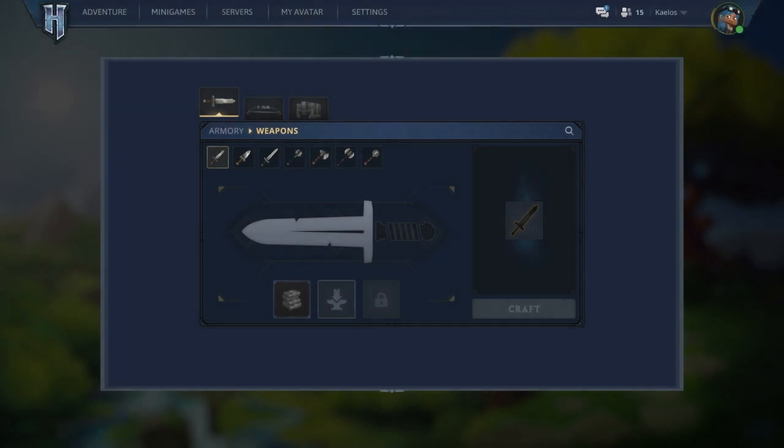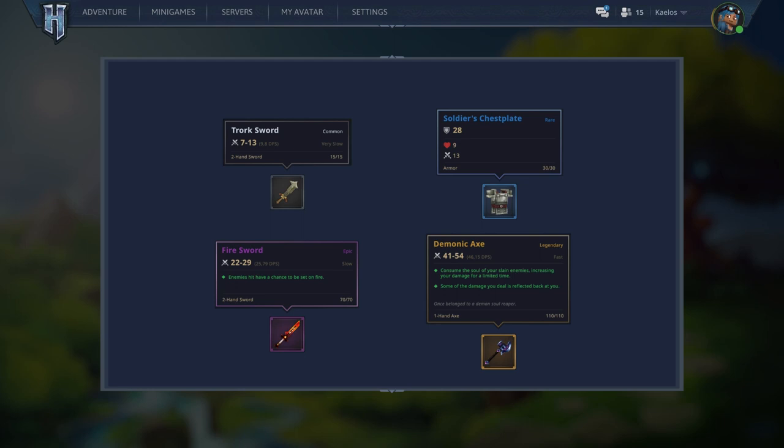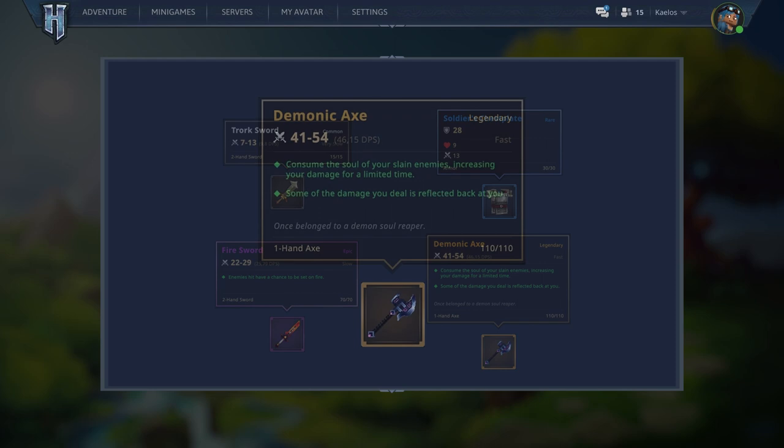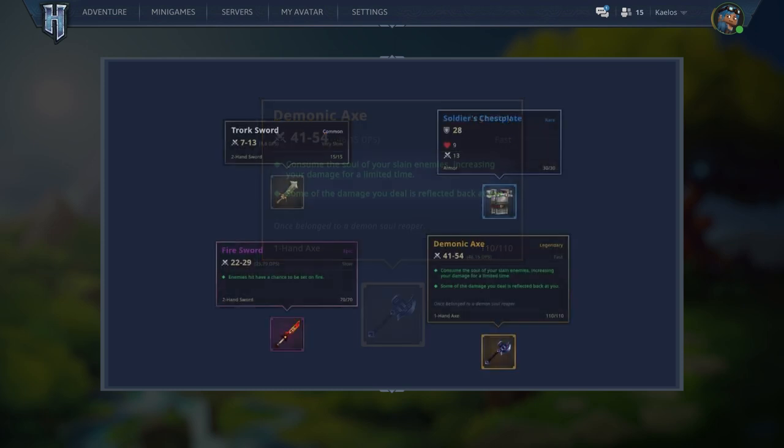Next up we have an armory concept. As players progress further in Hytale, they'll be able to experiment with crafting materials and found components. The armory supports melee weapons, bows, and armour, giving us a chance to create some powerful weapons and gear. This crafting system not only allows us to combine materials to discover new recipes, but also shows us all of the recipes we already know. And finally, we have the tooltip concepts — very well designed and fairly easy to read. Looking at the demonic axe, we have the weapon's name, damage and DPS, rarity, speed, weapon type, durability, and some weapons even have special abilities. There are some classic RPG elements at work here, and it's very fitting for the world of Hytale.